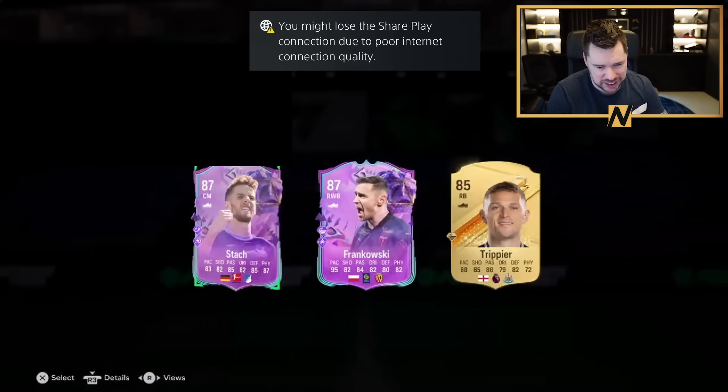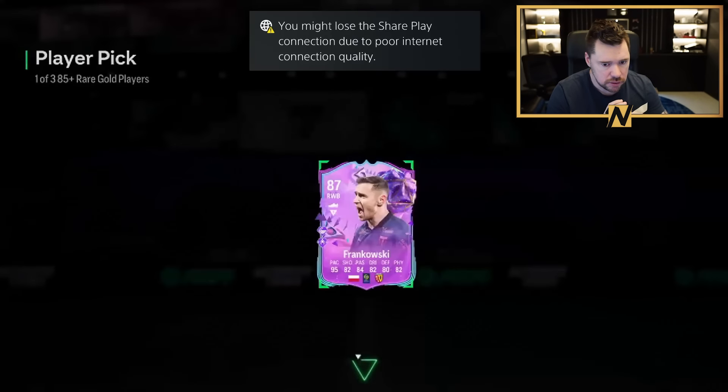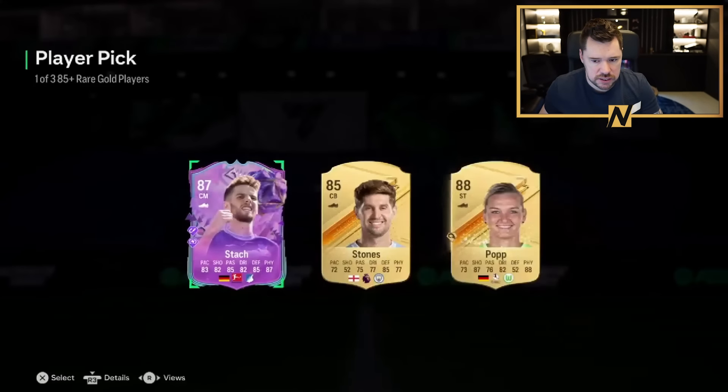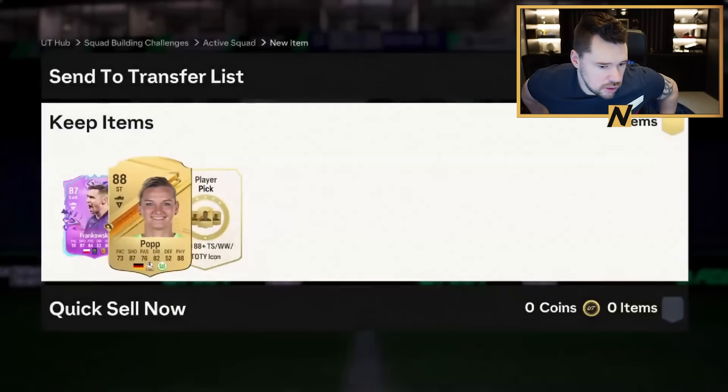Ultra Greno - not bad. I know he's got a better card now but he's decent. Dead Eye Chem style on him, legit. Oh, Frankowski - I'm going Frankowski, give me that whip horse baby.